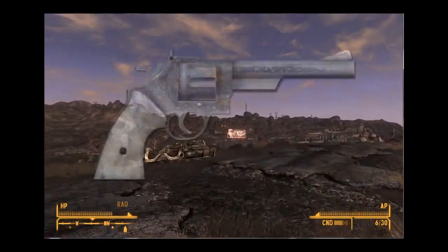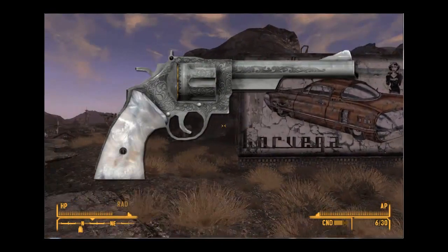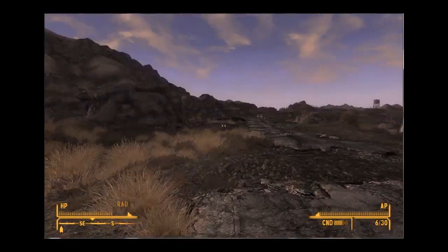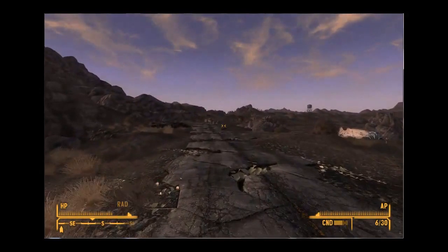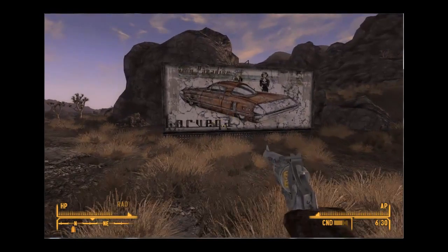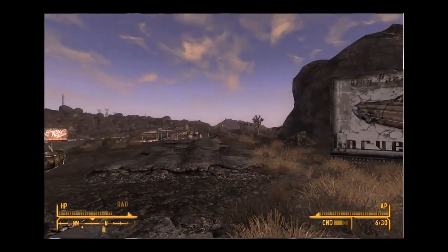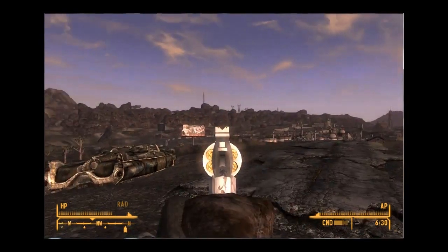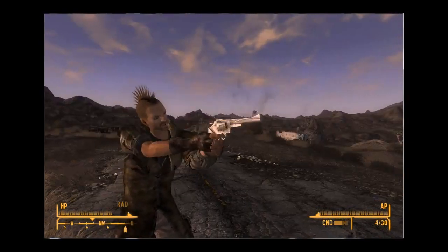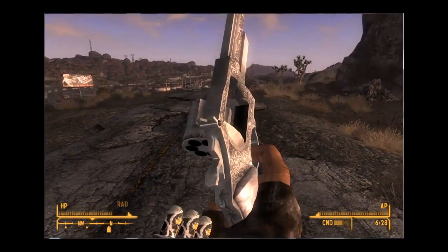The next weapon is the Mysterious Magnum. I picked it up on my way to Novak — I forgot about it. I think you find it at either this sign, or maybe it's one going from Prim to Novak, I forget which one, sorry. You can take it out — it makes a sound when you draw it. And this is what it looks like.